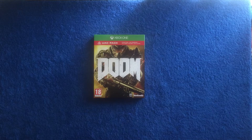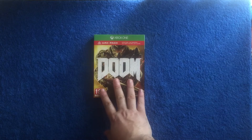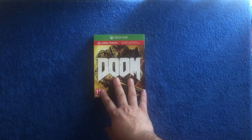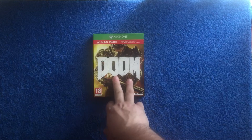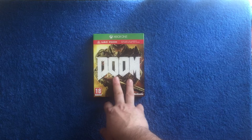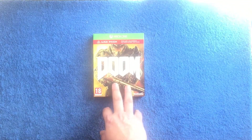This is the UAC pack obviously. You can get the standard copy of Doom, but this has got the game handbook, some fabric patches, and a poster. At Game now it's at 30 pound. There are a few others on the websites for about that price, but that might be for the standard. At Game you do actually get your extra bits and bobs.